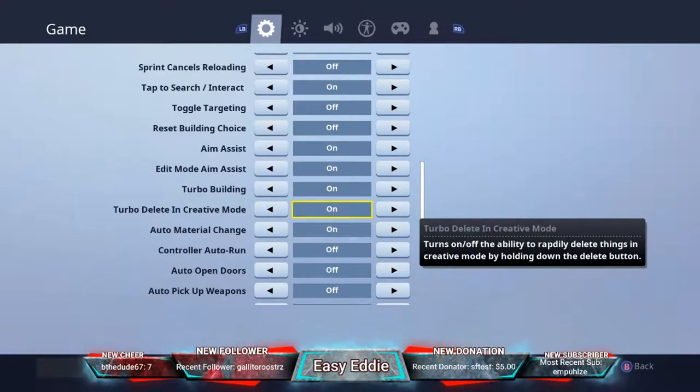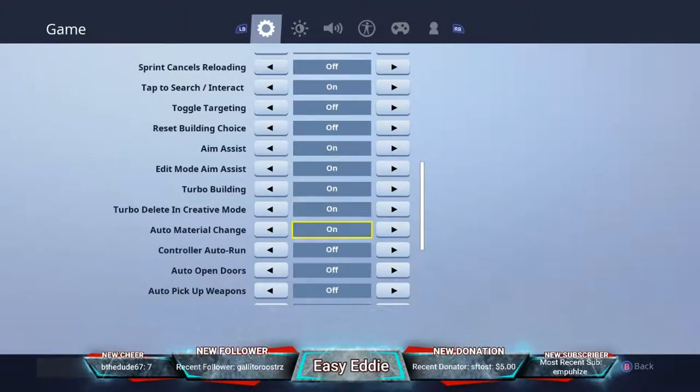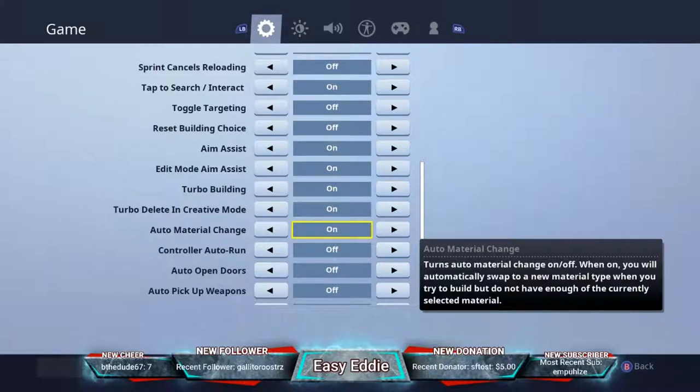Turbo delete in creative mode — I don't play creative so that's up to you, but I'd assume you want it on. Auto material change I have on — I think it's a good idea because otherwise you'd forget to switch materials mid-fight and run out, which would be a pain.